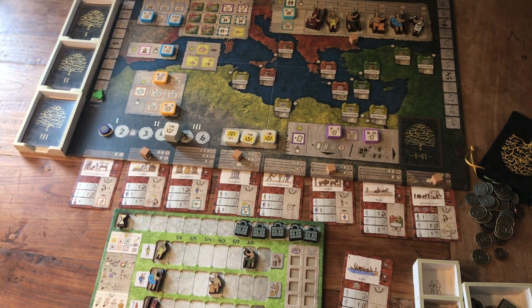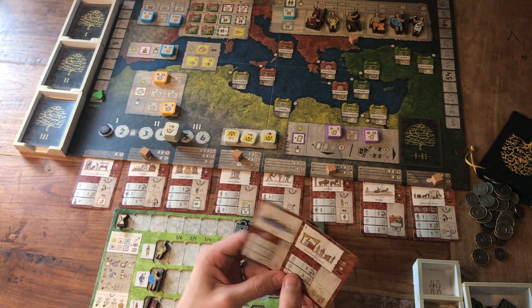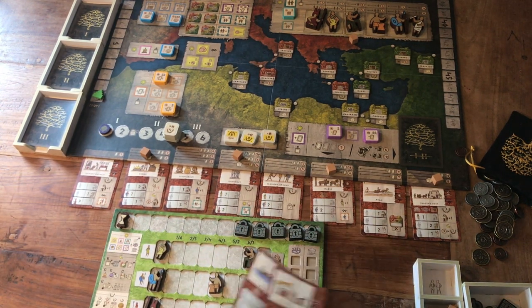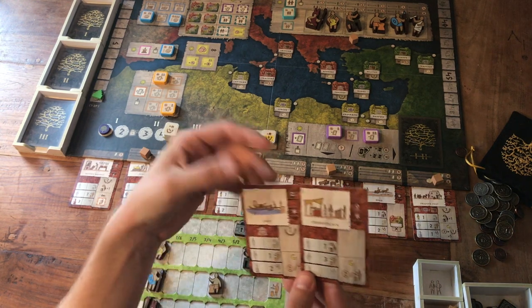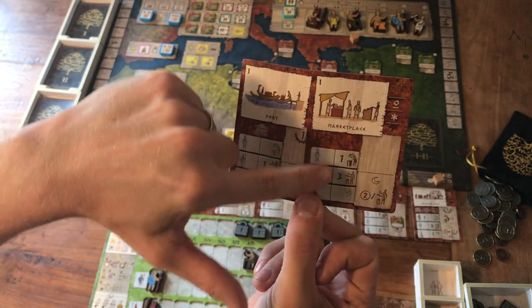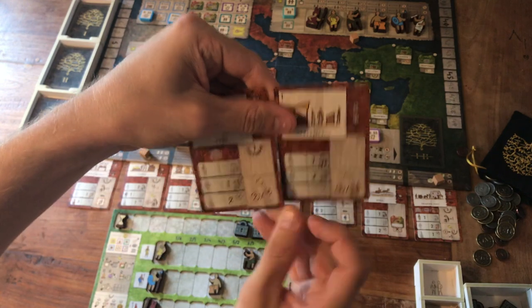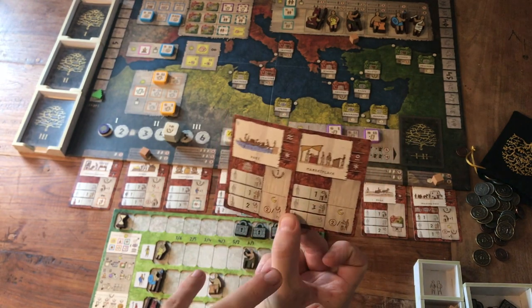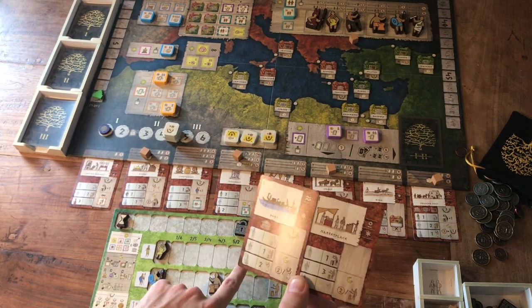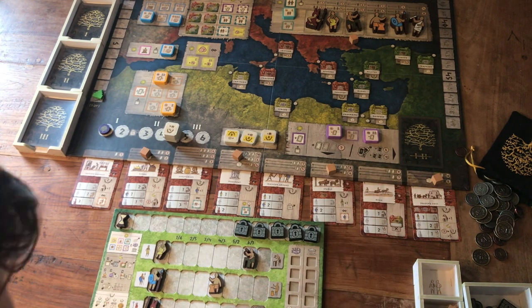For setup, I've taken two cards of my choosing out of six - kind of like a mini draft for a solo player. I've chosen these two and then chosen my population corresponding to that. These cards tell us what we need to play them and what we receive, plus some recurring bonuses. I've got three merchants and one artisan already chosen, since I get to choose four population.